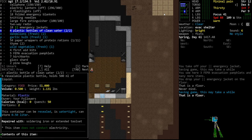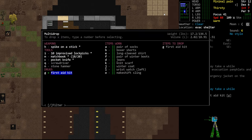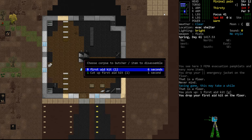While searching the evac shelter, we found many first aid kits. This is really good in the early game. This takes care of several of our needs, so we're going to pick one up, drop the first aid kit, and disassemble it.